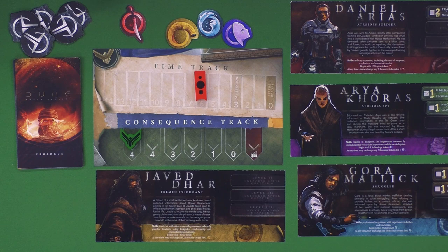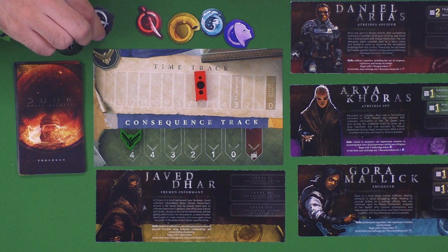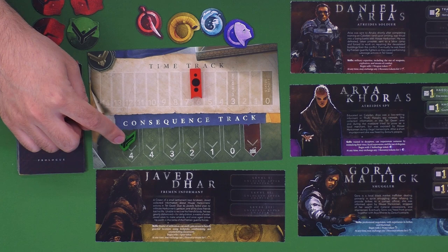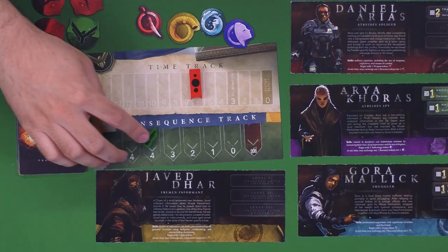You'll also notice there is a consequence track. Some things in this game may require you to spend resources, while others will have you taking risks, which involves this collection of five different tokens. Two of these are green and the others are red. When you take one of those risk actions, you have to flip one of these randomly. If it's a green one, you're safe. If it's a red one, you have to move the consequence token down one space on the track. It's how successful you were at your mission and could affect the outcome of the story. If you push it all the way to the bottom, there's a special card for you to read.